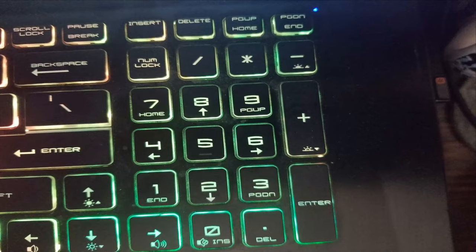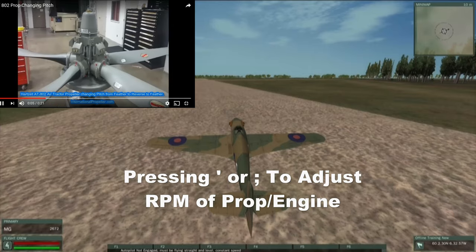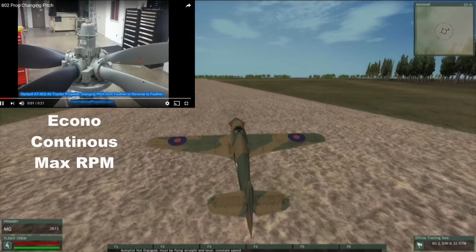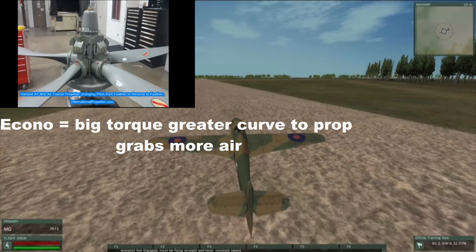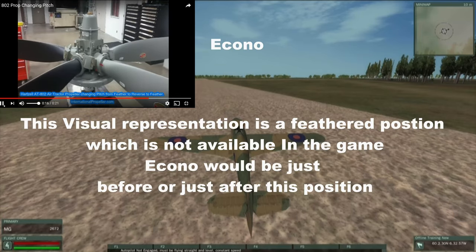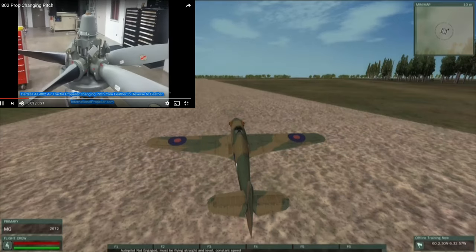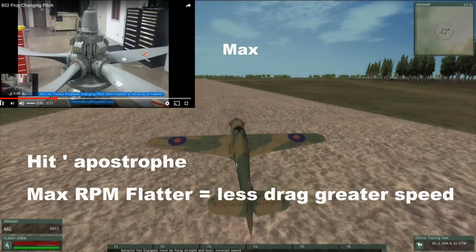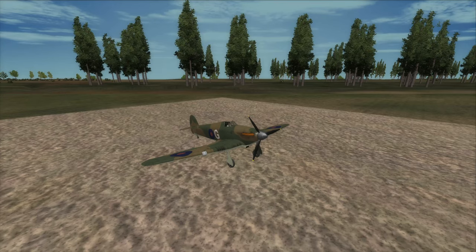Before flying, a quick note about prop pitch, or RPMs. You have three states for the engine: econo, continuous, or max RPM. In econo, the propeller rotates to take big bites of air, which helps pull you around in corners, turns, and dives, but causes more drag. For takeoff, go to max RPMs — the blades will be flatter, not taking as big bites of air, but turning faster with less drag, making it easier to climb.